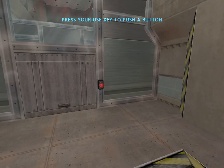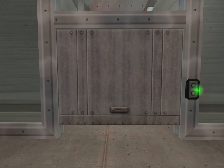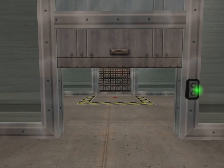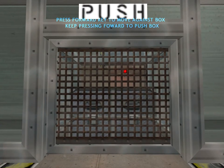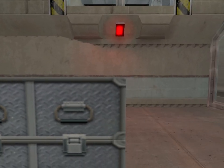By walking up to the button, looking at it, and pressing your use key. To proceed, you'll need to push that box through the corridor. Pushing is easy — move forward against the box to push it out of your way.